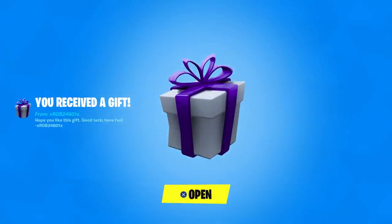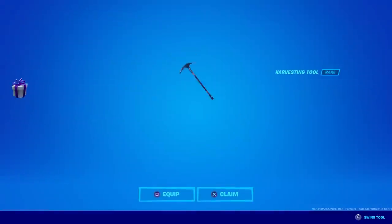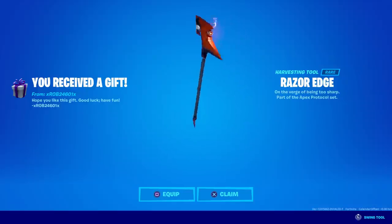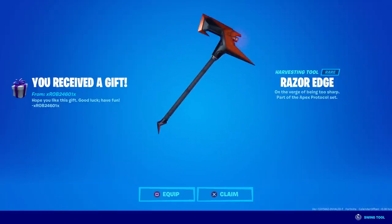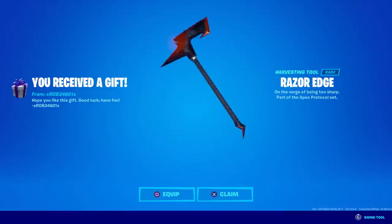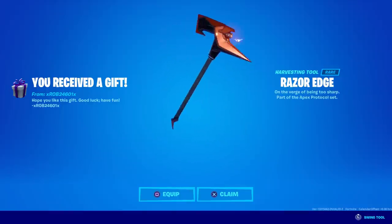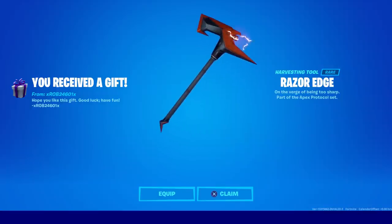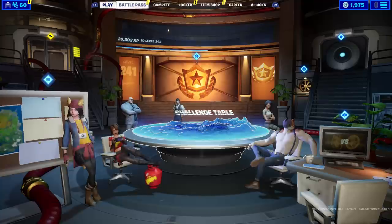Welcome to my May 22nd live item shop review. We're starting with a gift from my good friend Rob — I haven't seen the item shop yet, so I have no idea what this could be. Jackie, what do you think we got? Razor's Edge! One of the only orange pickaxes in the game, and also Razor Ramon's finishing move in the WWF. Do you have any idea what I'm talking about? He says no. If you hear my dog barking in the background, I apologize — she's five rooms away barking hysterically at a bunny outside.